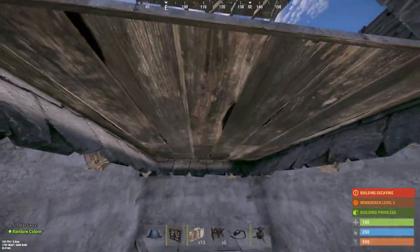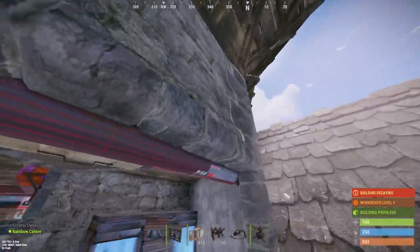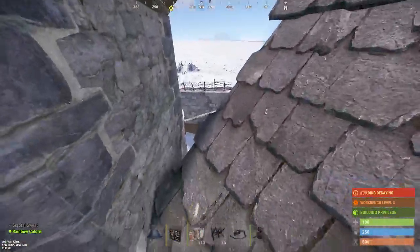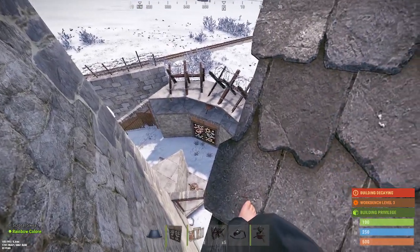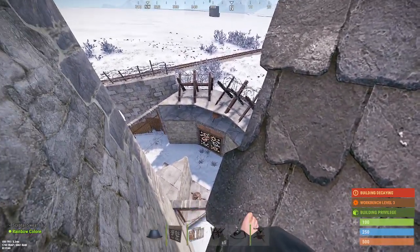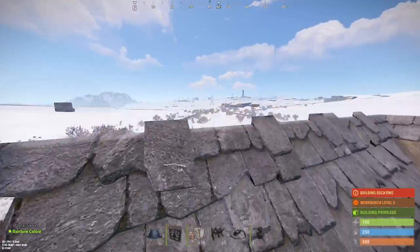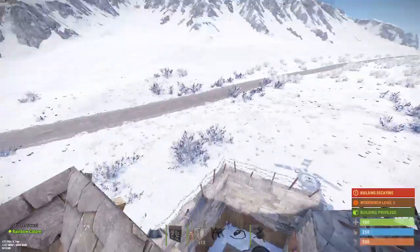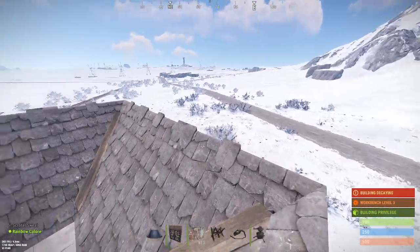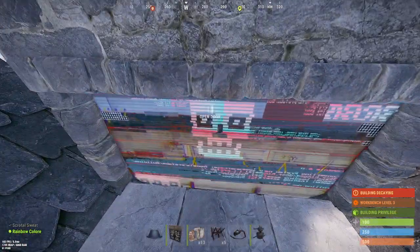If somebody breaches into the hole there, you can shoot down to defend. Coming up here, you have a nice peek — so if somebody breaches through your turrets or is at the door trying to drain them, you can HV rocket them in the face. You can also come up here and be the asshole on your roof.